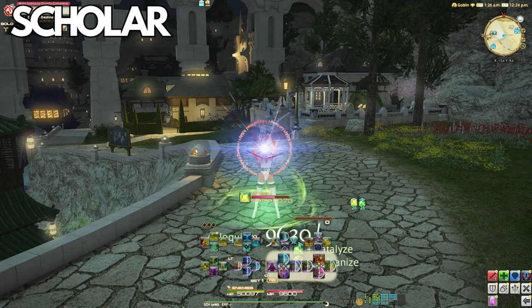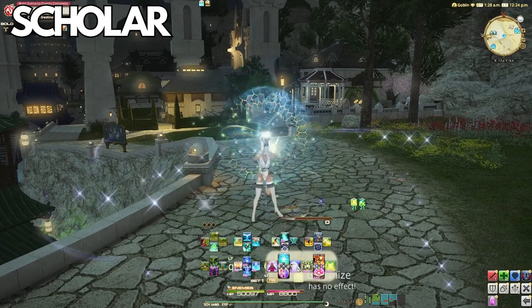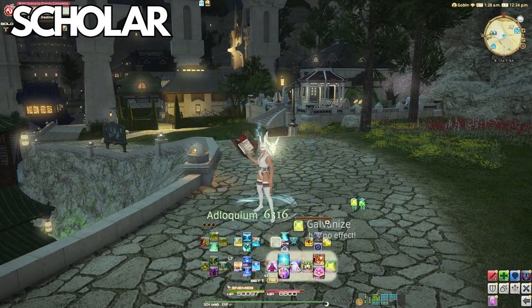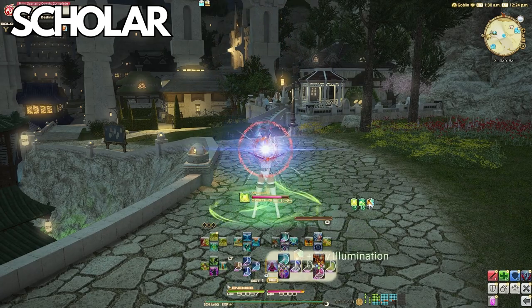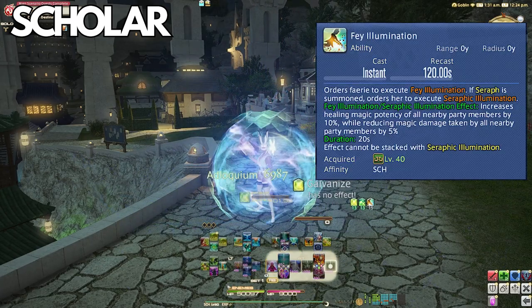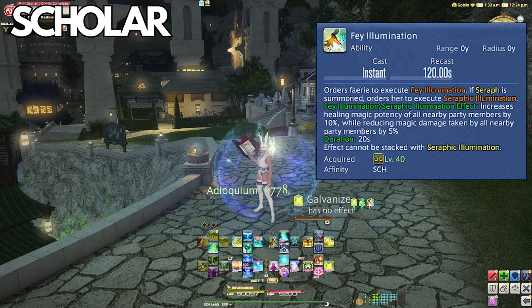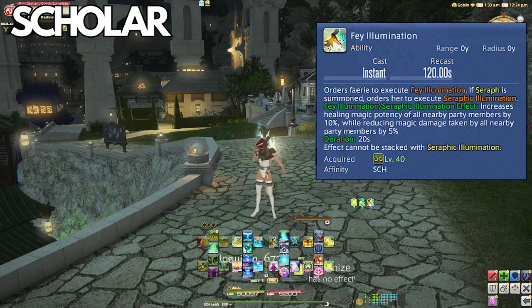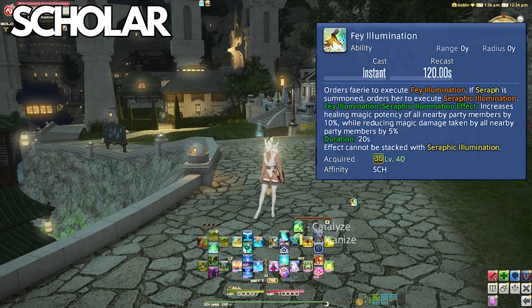So you never actually see usage on this other than when you're using Succor or Adlo, which is not as common as you get later in the game — other than your Resurrection Adlo deployment tactics shielding. The one pro here is that Fey Illumination also applies this buff to the party, which means if you're in a trial or alliance raid, your co-healer will get this buff as well, giving their GCD healing or Afflatus spells an increase.